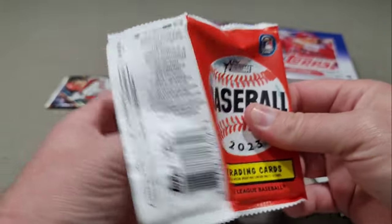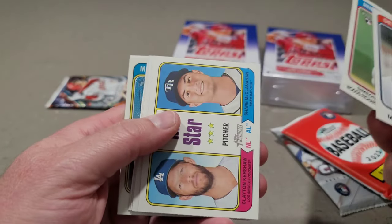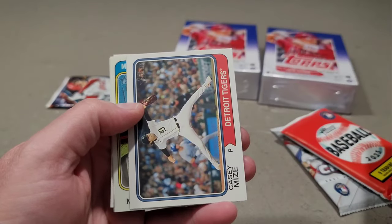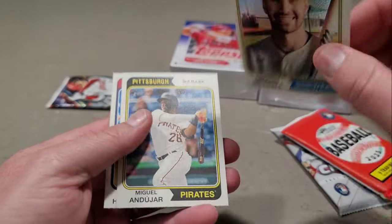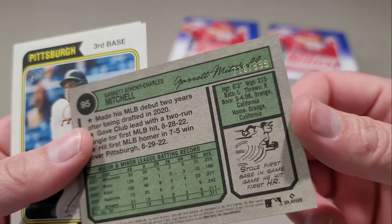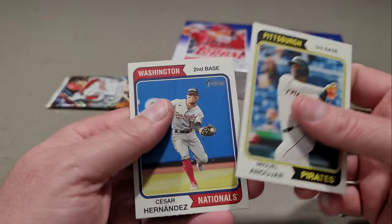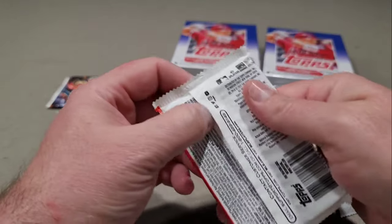Heritage from this year - we have Matt Manning, Richardson, and then a chrome coming up: Jock Pederson, Luis Arraez, Casey Mize, Garrett Mitchell is our chrome and it's numbered 718 out of 999. Not bad, definitely take that for sure. Miguel - not sure of the last name - and Cesar Hernandez. Nice to see that chrome there.